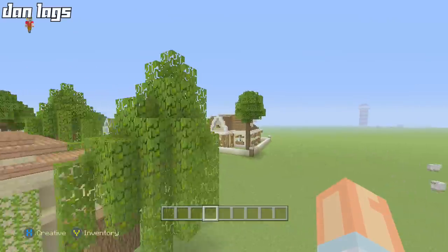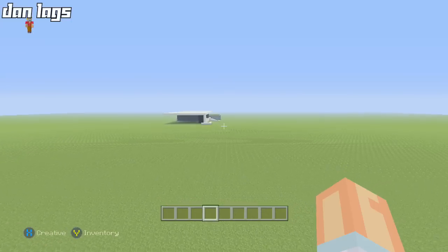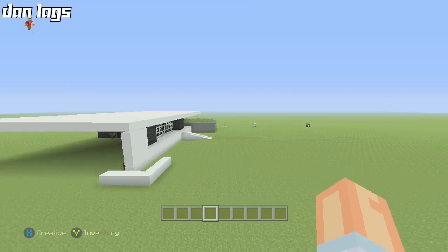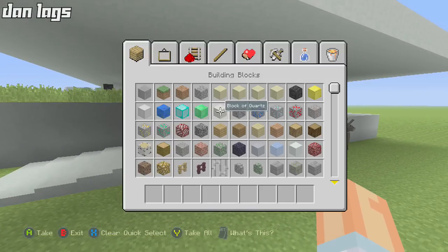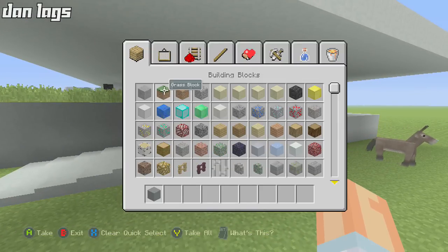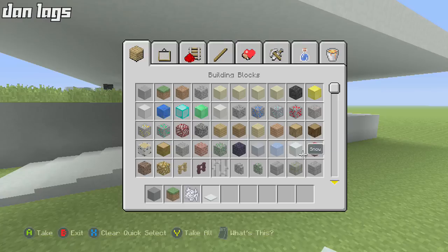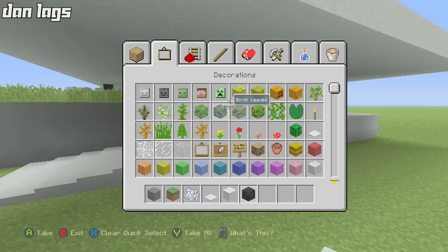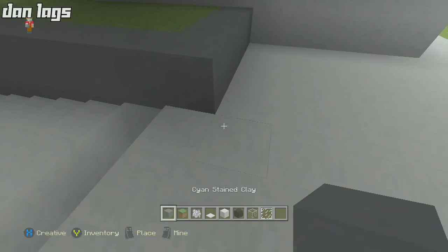Let's fly back over and jump right into it. First thing we want to do is clear away a couple of small mistakes from the end of last episode. We need some cyan stained clay, some grass blocks, bone meal, snow caps, snow blocks, coal, glass, and glass panes.